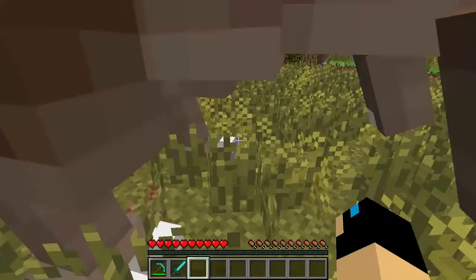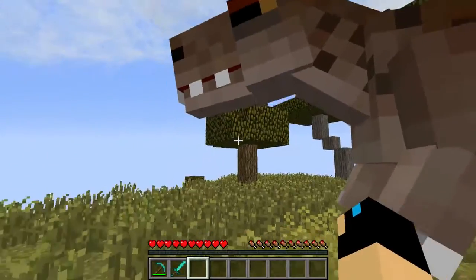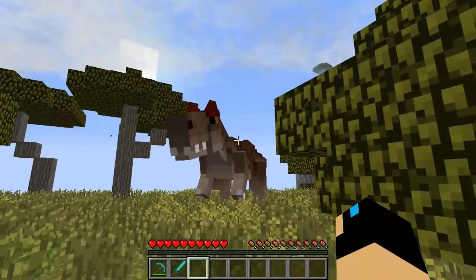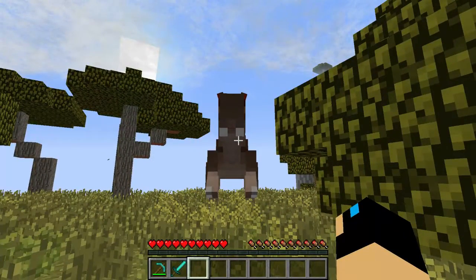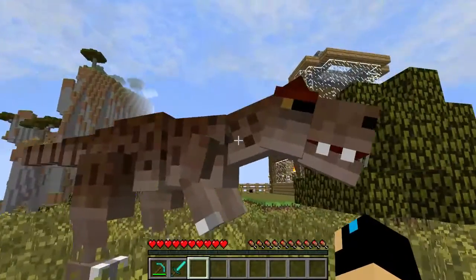And here he is — a very, very cute dinosaur. He is hostile if you try to attack him, but if you don't try to attack him, he's just a cute little dinosaur. Isn't that right? He's so adorable.